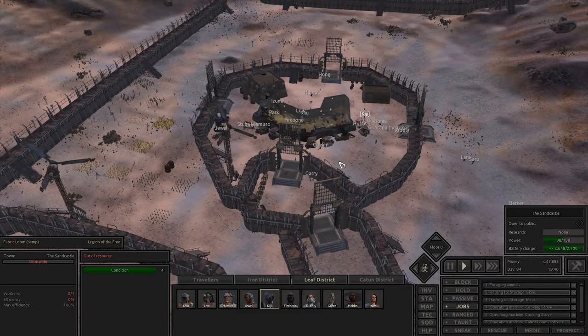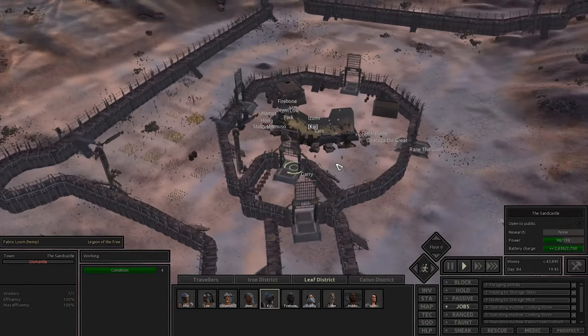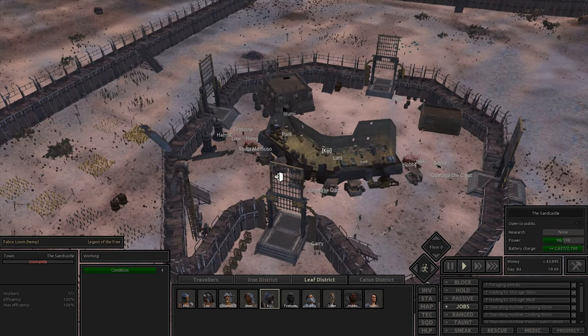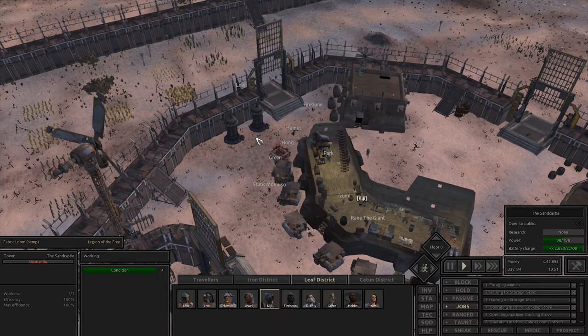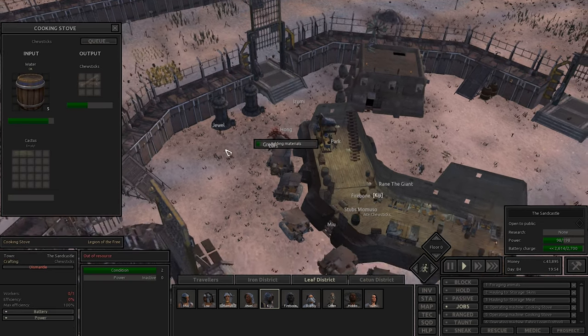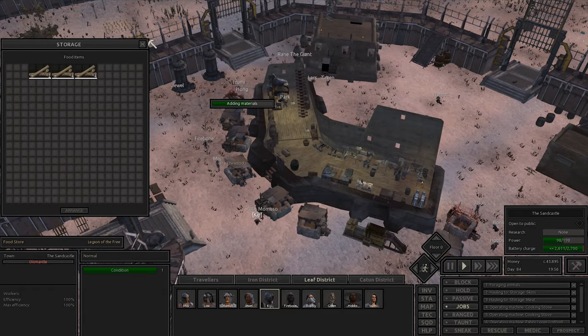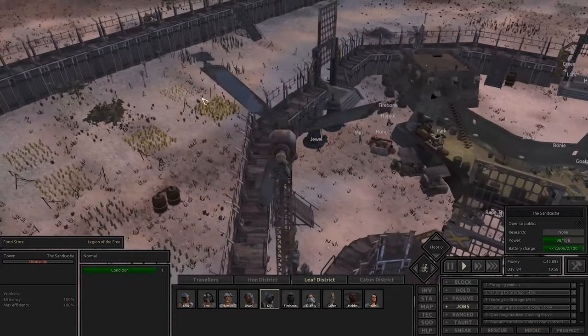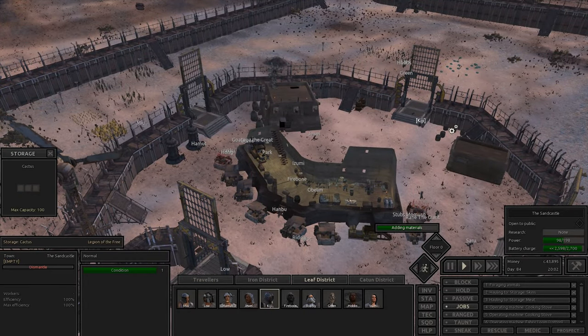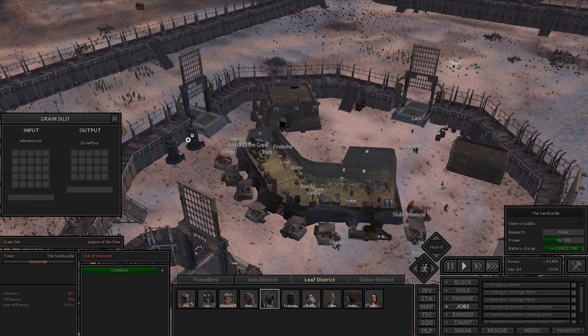Kia ora guys, gals and legionnaires, Rykon here, welcome back to Kenshi. We're back at our sand castle where we're having to make some adjustments - we're starting to run a little bit low on water. We're using a fair amount of water to create bread and chew sticks as we're still trying to get our food sorted out. We have a lot of wheat straw in supplies, so we're not having too much trouble there. I'm thinking we might need to do some research to make these automated to free up more hands.